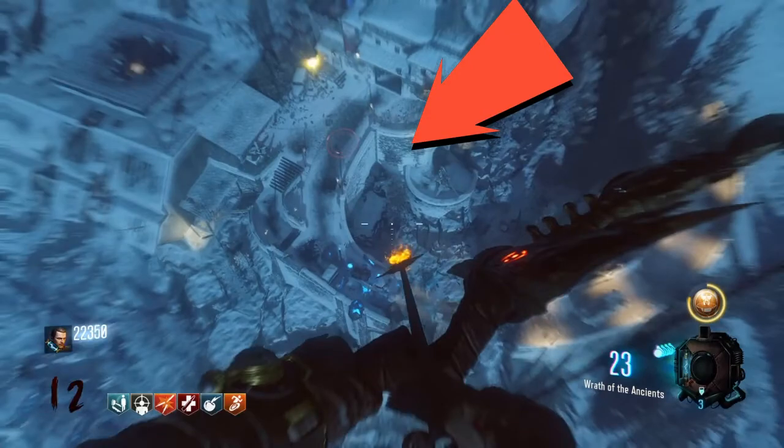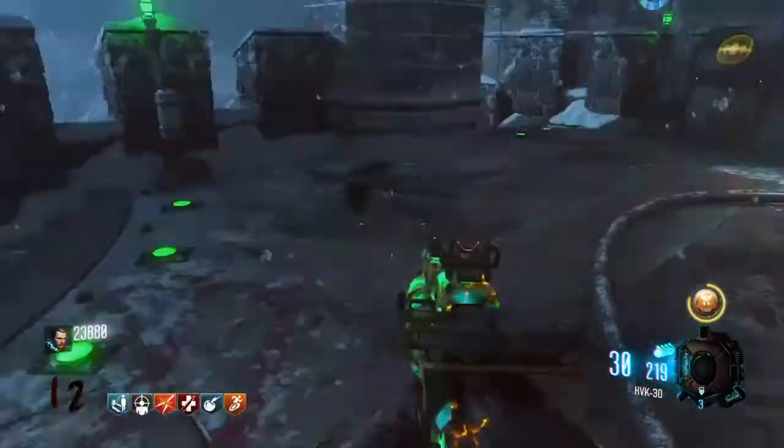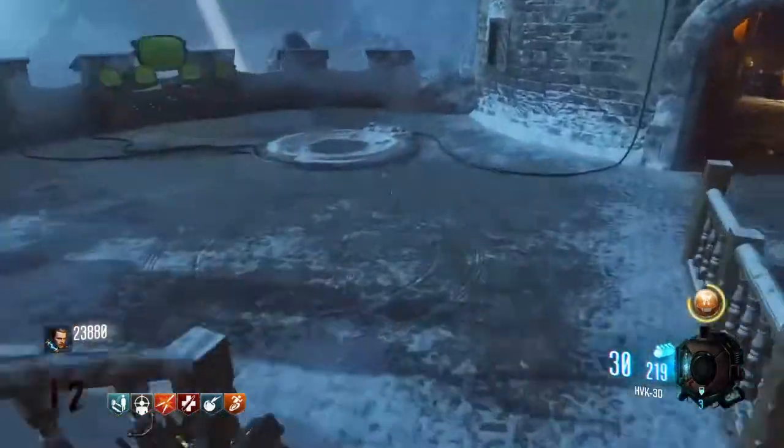There are three circles around the map: one is right here by the double tap machine, one is right here where the dead threat is, and one is right here by the wonderful machine.